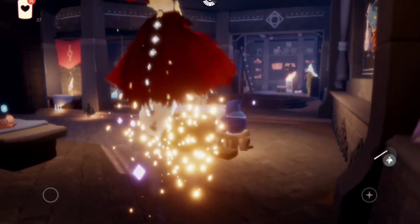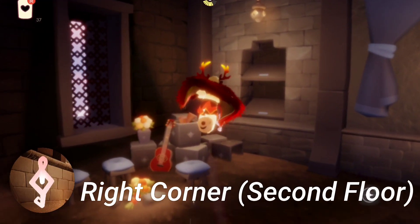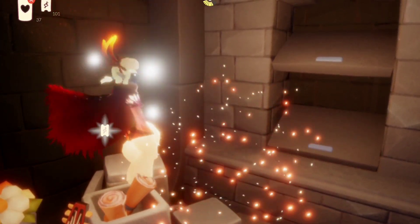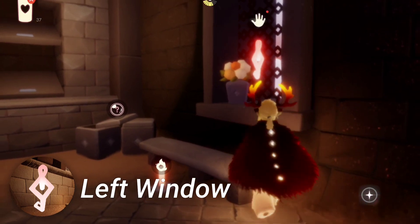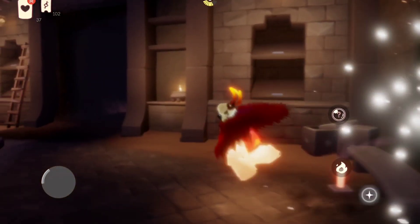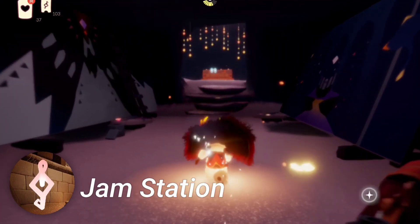Then we are gonna fly up and go to the right corner here on the second floor, and one ticket can be found here. Next is in the left window. Then we are gonna go to the gem station, which is located behind this thing.